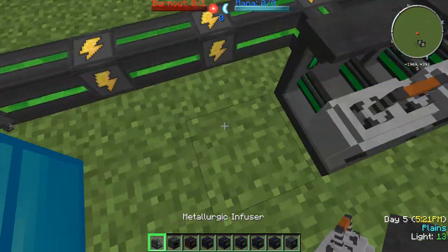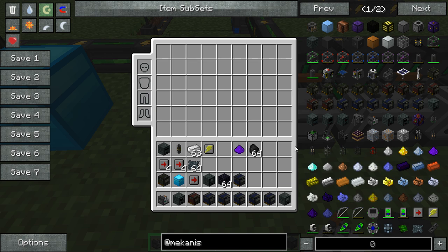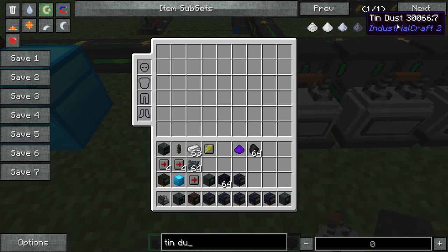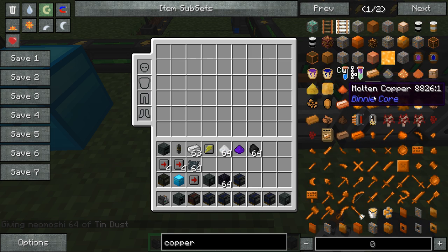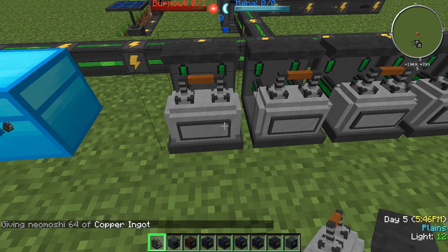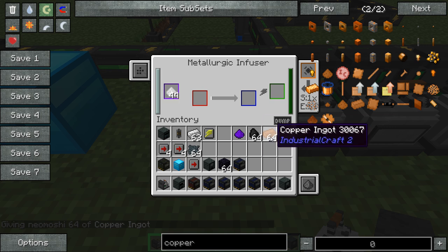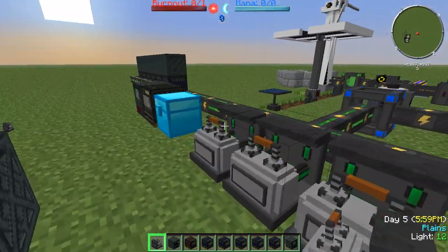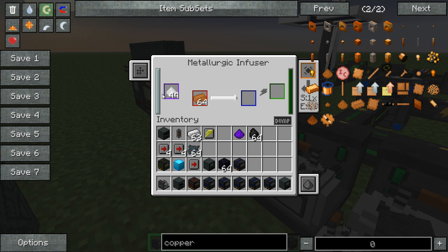The Metallurgic Infuser is also your alloy smelter. So if you wanted to make bronze, you would need tin dust on the left side and copper ingots on the right. You need dust for the left side input, so keep that in mind. As you can see it's filling up with tin, but you can use ingots on one side and dust on the other — you can also swap that around, doing copper dust on the left and tin on the right. But one side must be an ingot and the other must be dust.